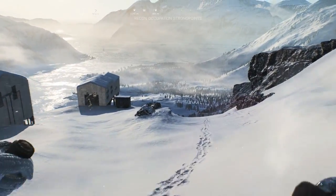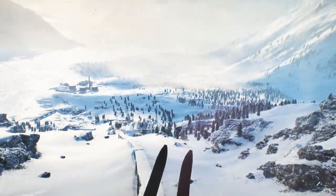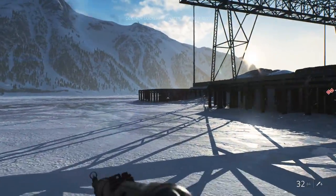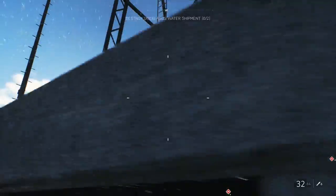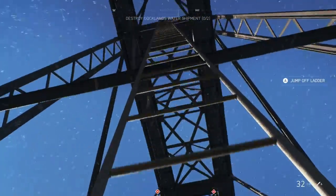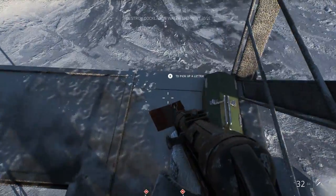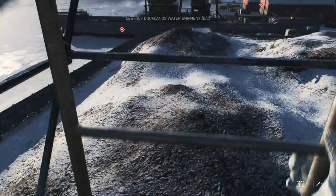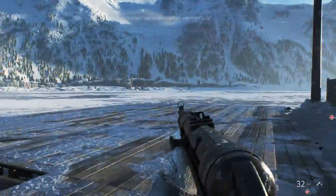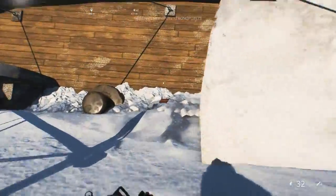If you want to complete the depot side of the campaign mission you can. Once done, make your way over to the docks and go to the left side where the frozen lake leads up to the docks. You'll see a massive crane with a ladder leading to the very top — climb that ladder all the way up and right behind you is a letter. Then go all the way back down the ladder and look behind you — you'll see a boat sticking out of the ice. Go over to that boat and inside the boat is going to be another letter.